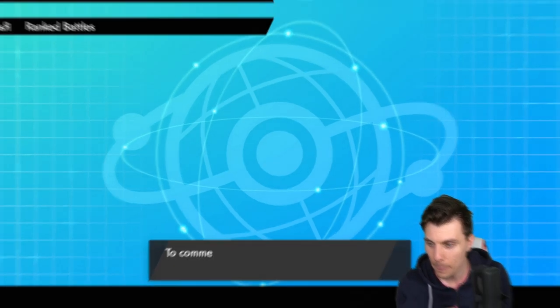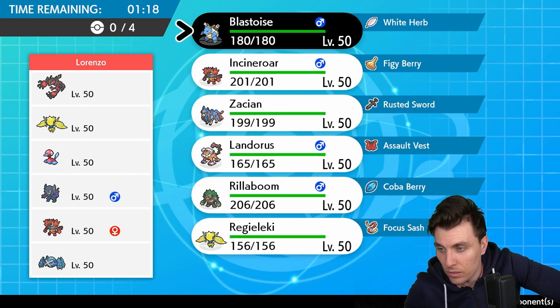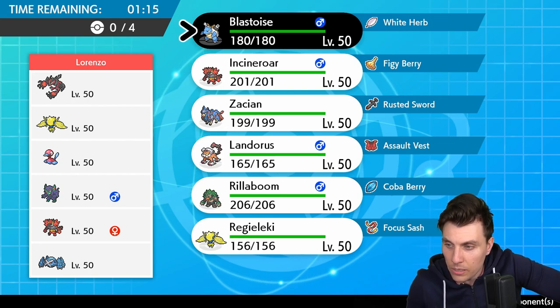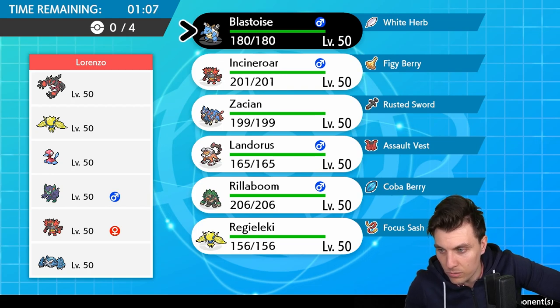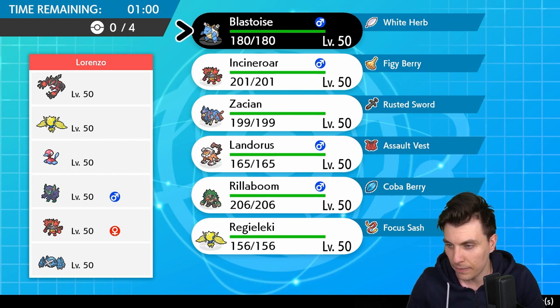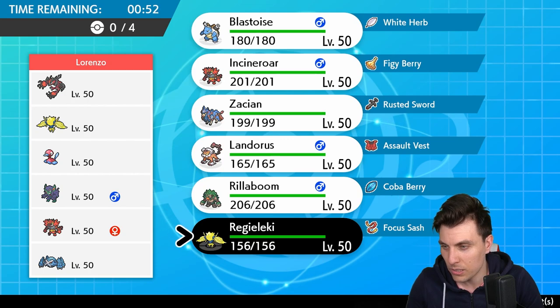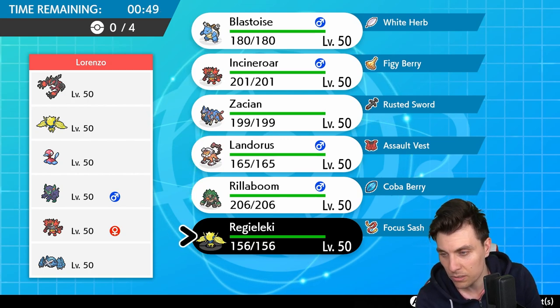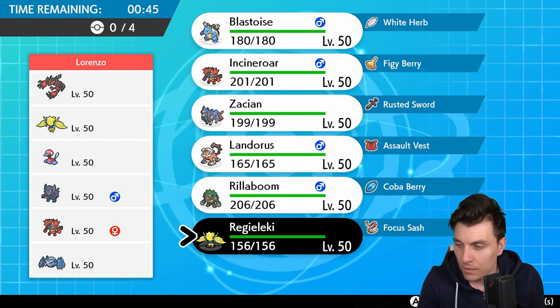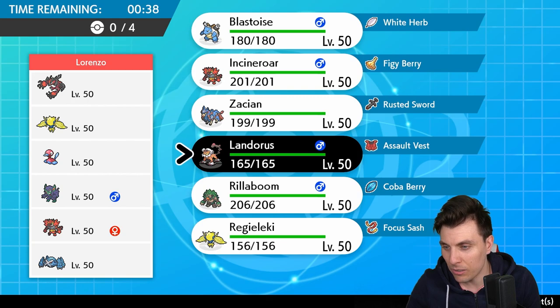Alright, we'll probably have time for one more. Today we have Lorenzo playing a team of Yveltal, Regieleki, Porygon2, Grimmsnarl, Incineroar, and Metagross. A really nice looking team utilizing Yveltal, with great speed control via Regieleki's Electroweb, a Trick Room switch with Metagross and Porygon2, and screen support. Regieleki is good for us because it gives pressure on Yveltal turn one. Landorus isn't bad either against the opposing Regieleki.